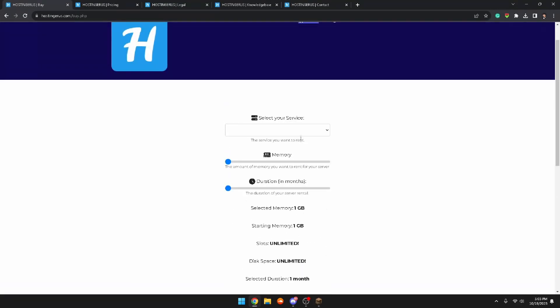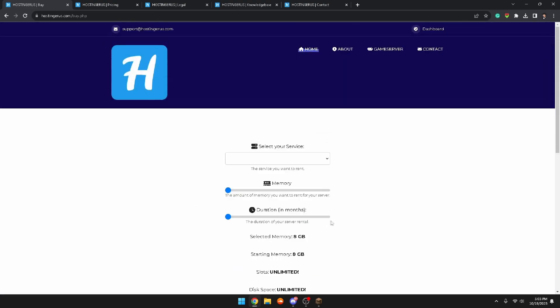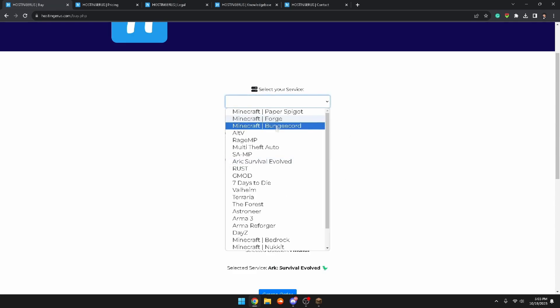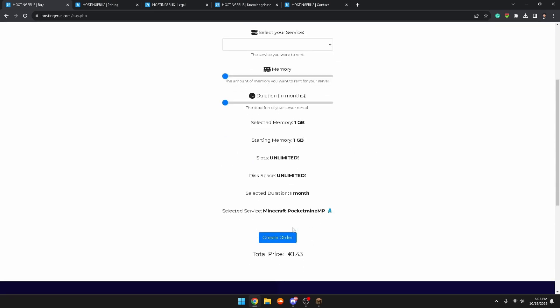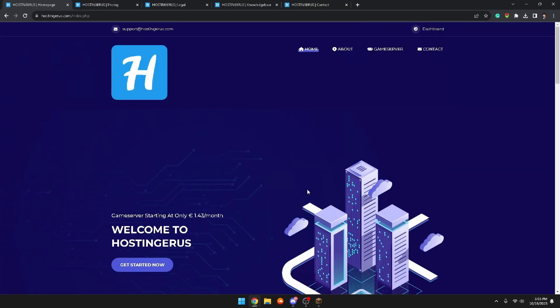Going back to the website, we're now able to choose a plan. I'll choose one of the game server plans — you can select your service, choose memory, choose duration, and it tells you your total price. You can mess around with the options, and it's very simple and straightforward. Other hostings have a much more complex configuration setup, so this is pretty nice. You pick your options, see your final price, create your order, and your server is handed to you.